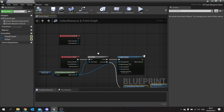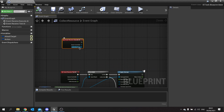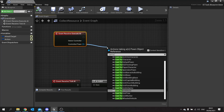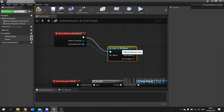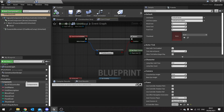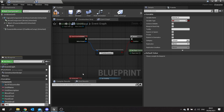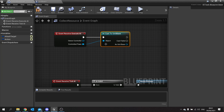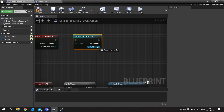At the start of 'Execute AI' we're going to get a reference to the pawn we are currently controlling, because we need that reference to set up and give them values. We cast 'Controlled Pawn' to 'Unit Base'. Then on Unit Base we'll add a variable called 'Wood Carrying' as an integer. Hit compile, go back to our Collect Resource task, and we can now access that variable. Instead of doing it on the execute, I'm going to promote the Unit Base reference as a variable.